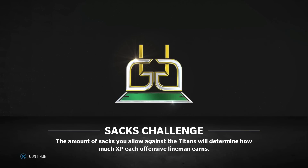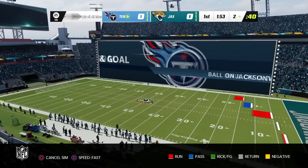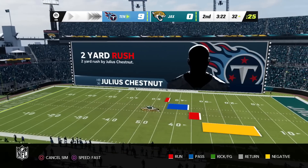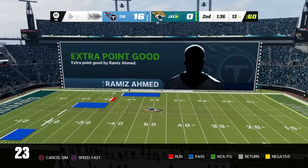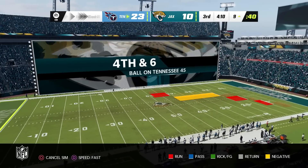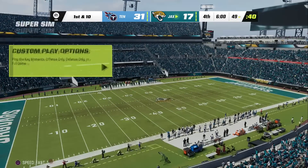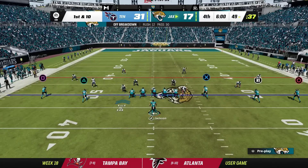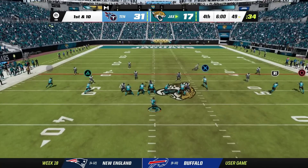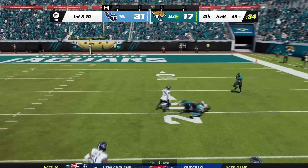The amount of sacks you allow will determine how much XP each lineman earns. I didn't check the standings — all I know is win and we're in. We're down 13 at halftime. Fourth quarter, I get to go in and help, but we're already down 21. Now it's more manageable — we have the football and we're driving. 30 passes, only 12 rushes — not a very balanced attack. Dalton Schultz with a nice catch inside the 21.